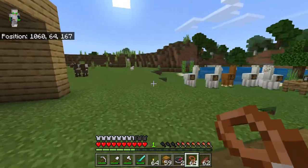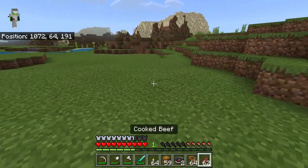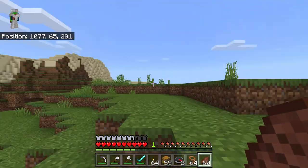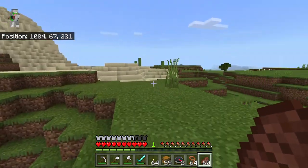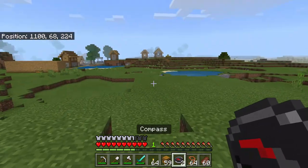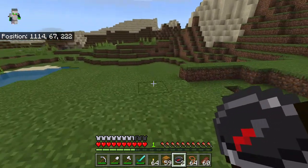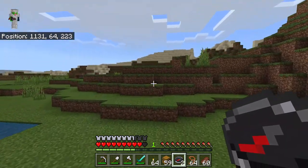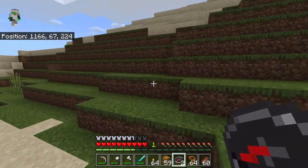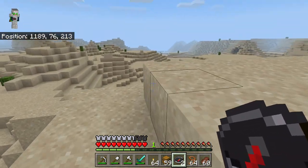You usually use a horse — you tame it like a llama but you need a saddle. Mr. Creeps was not nice enough to provide us with that. I also have plenty of food — a full stack. I think we should go in this direction. When you go exploring, make sure you have a compass — your compass always points to your spawn point. Later I'll show you a little bit about how to craft maps.